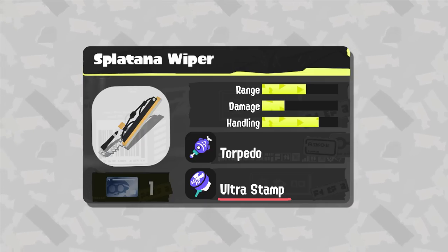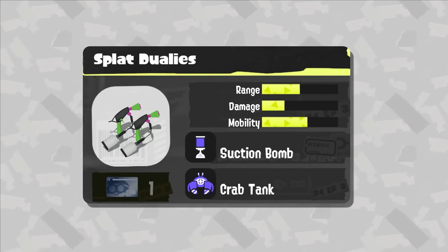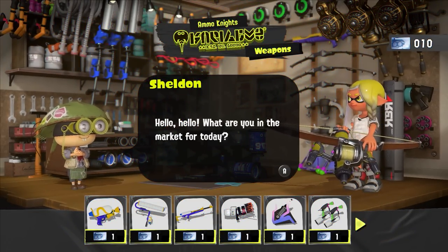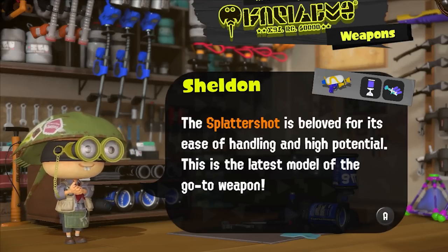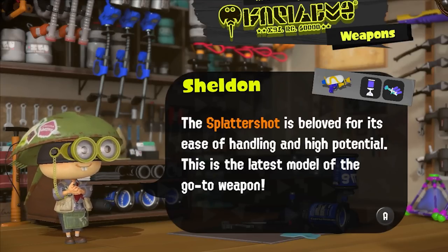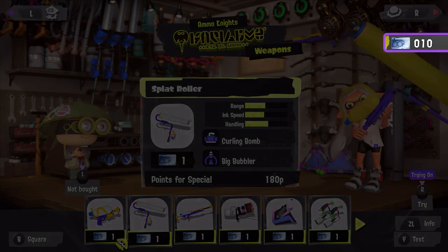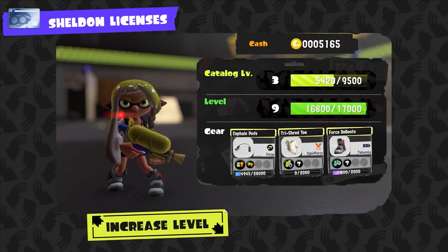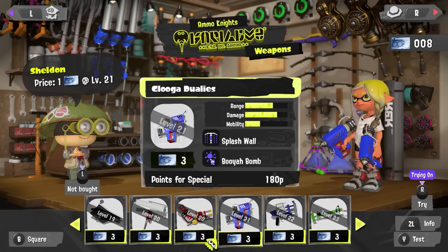They also confirm a few weapon kits, including the Splat Duelies, which has Suction Bomb and Crab Tank. Moving on, we get some info about the shops in the hub world. First, we get to see Ammo Knights with Sheldon. What's different this time around is that you don't buy weapons with money — instead it uses a different type of currency called Sheldon Licenses. These can be earned from leveling up and consistently using the same weapon. They also tease that if you exchange more Sheldon Licenses than normal, you can get access to weapons early. Also to note, Glooga Duelies have Splash Roll and Booyah Bomb.